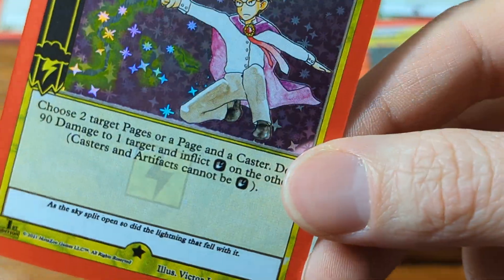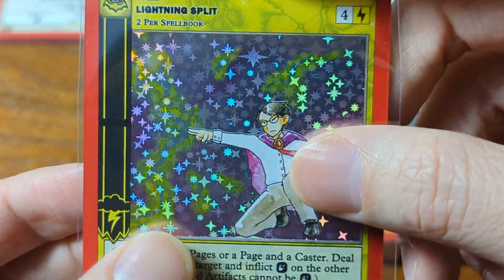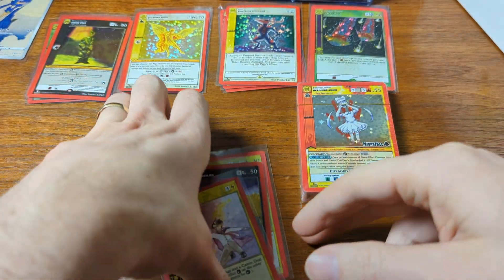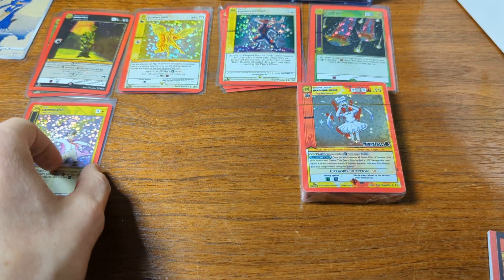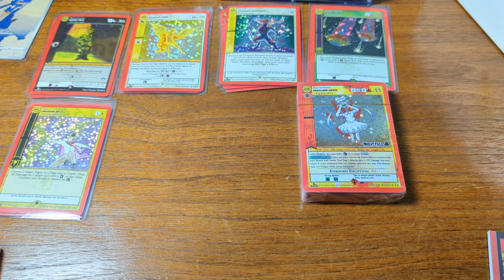If you get one holo you can breathe a huge sigh of relief — you're gonna get two. I've got it figured out, I'm a hundred percent sure I know everything because I've opened five boxes, so now I'm the expert. If you can't sense the sarcasm there I can't help you. All right, that is day number five, we're gonna cut it off there and we'll see you tomorrow.